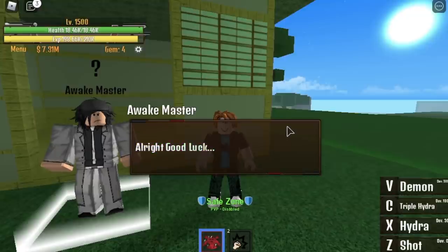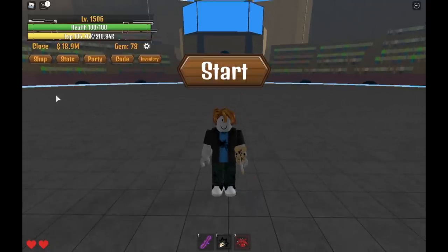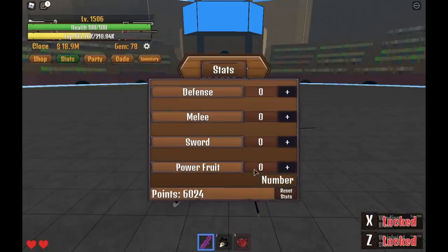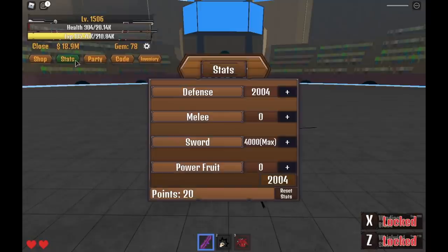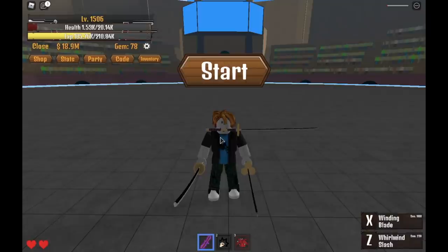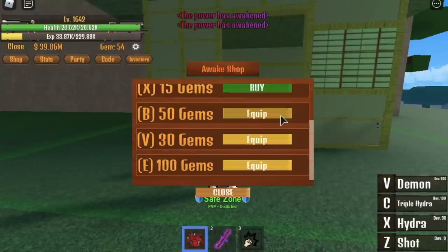Here comes the next problem: we need gems. You need 230 gems to unlock everything. We got the triple authentic katana, so use the code 250 likes to reset all your stats and put them on sword. I wanted to grind 255 gems so we could reset again, but it was taking a long time finishing the gem quests. So I just decided to level this up. After grinding gems, we finally have 234 gems — enough to buy all the skills.